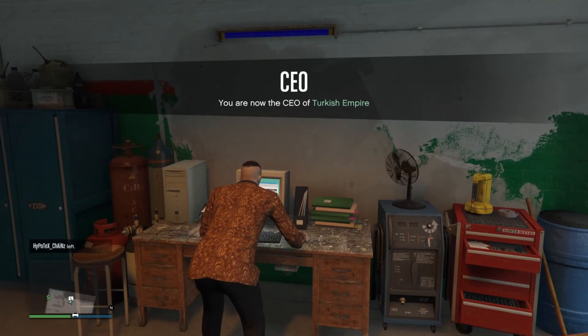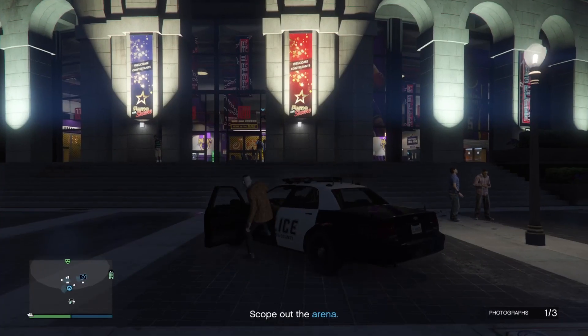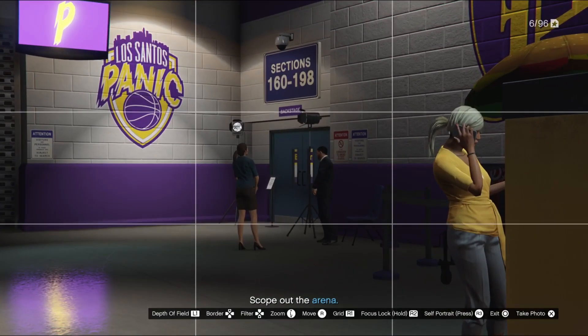The first thing we have to do is the scope out mission — very simple, so I will go over it fast. You just have to take some pictures. On the bottom right it says three photographs, but for me it was just two: one of the main entrance and one of the entrance of the VIP area.